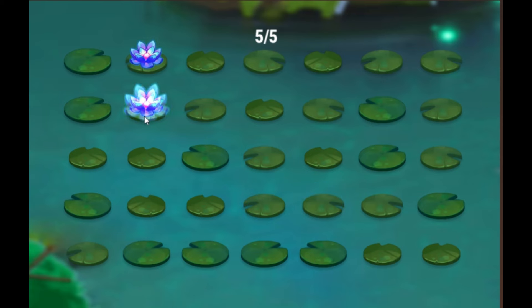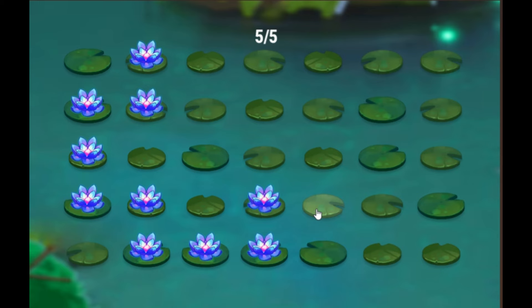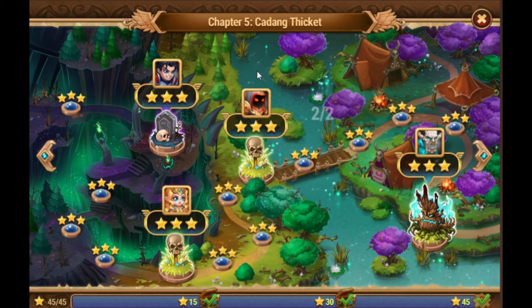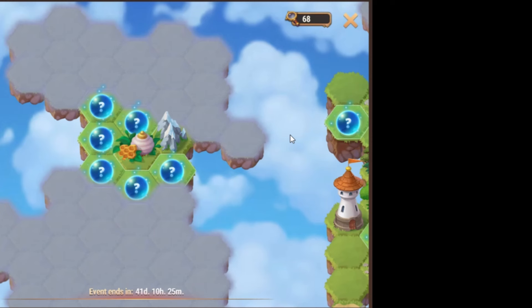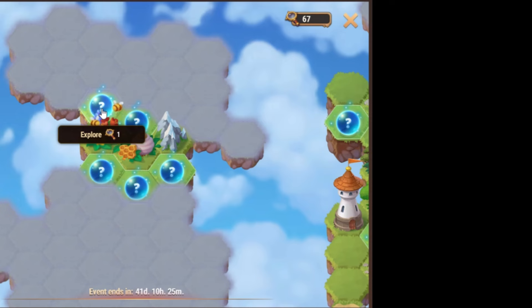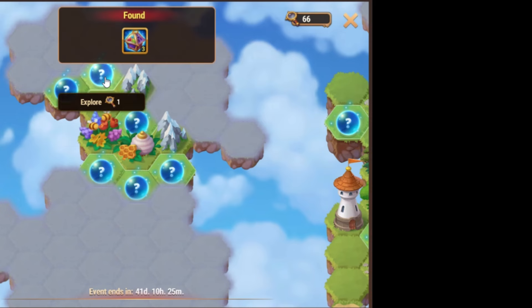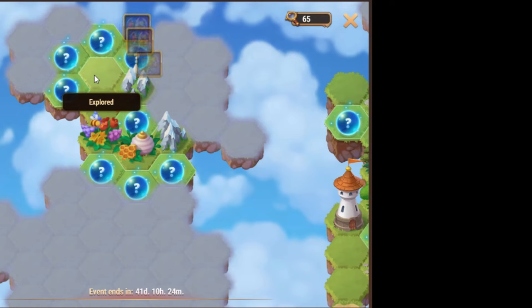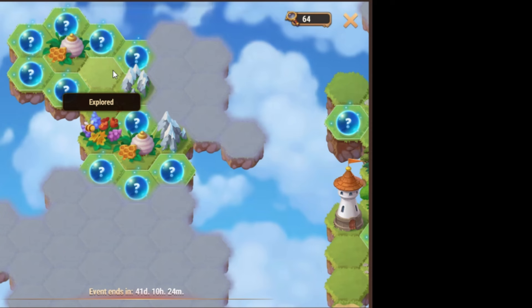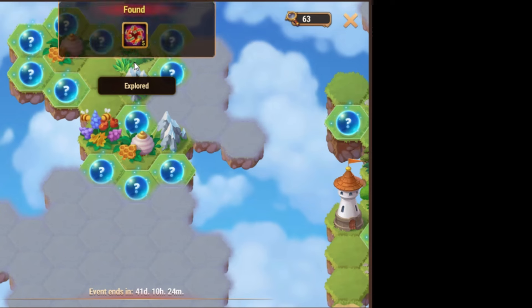After this I will explore Mysterious Island. I already know where the coins are, so I will show the fastest route to get them. Just follow along and you can also get the fastest coins.